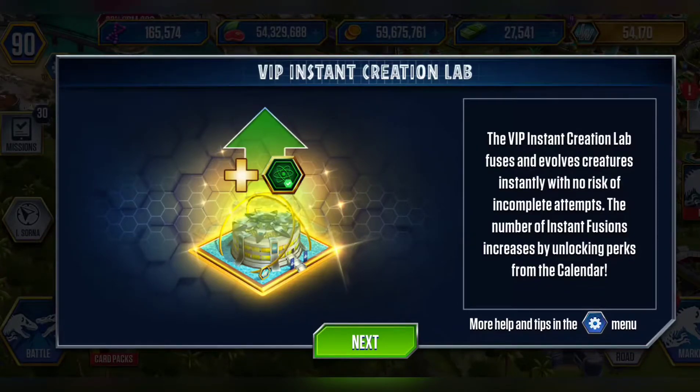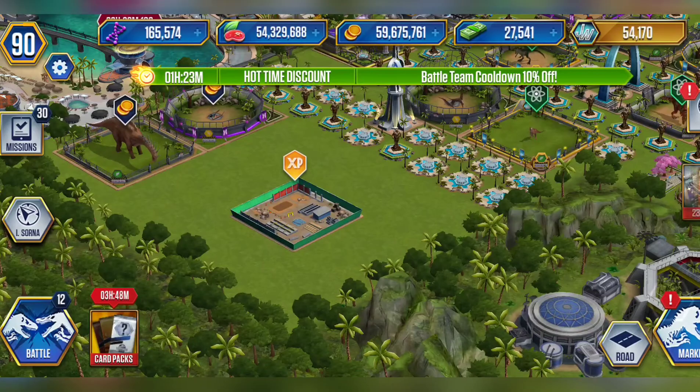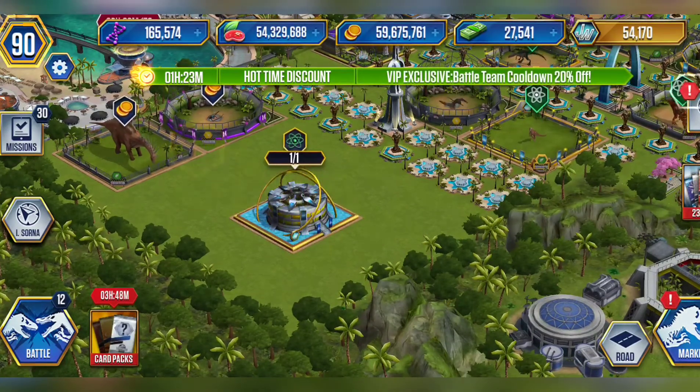The number of instant fusions increases by unlocking perks from the calendar. That's nice — we'll learn more about that after. So VIPs will have the option to use their instant fusion when evolving or fusing a creature. That's nice, so you have the option and it pops up to the side.